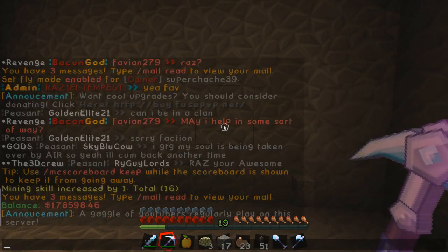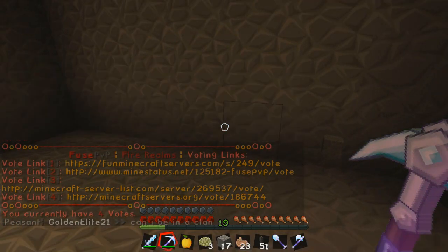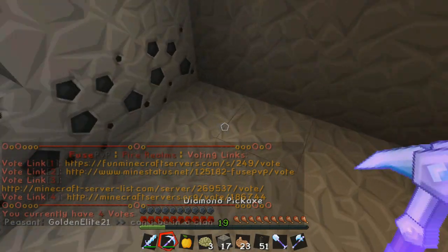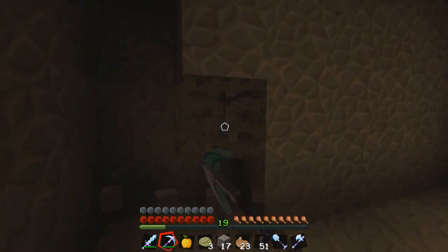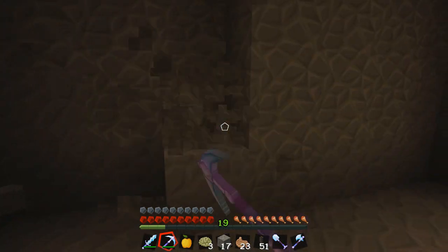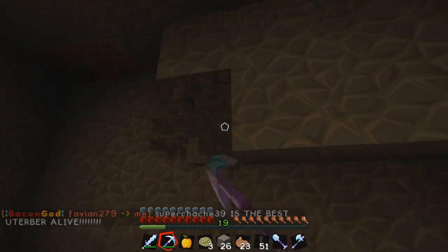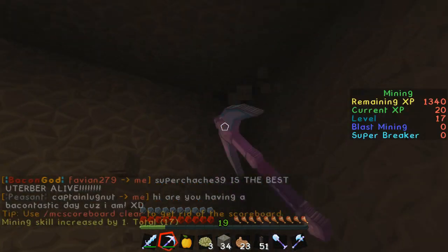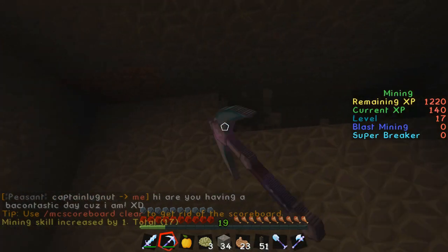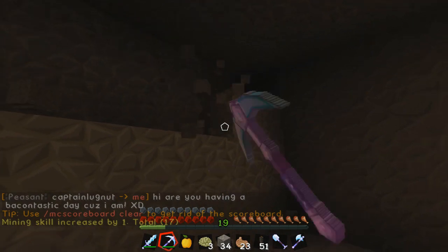People have been trolling me by voting for me on the vote site. They do /vote, click one of the links, go to the site, and put in my name — so it shows up in the server saying I voted even though it wasn't me. So I'm getting tons of free stuff from that, so thank you guys! We need to have a whole bunch of chests here and just stock this place up with tons of goodies so if you find it you can come down here and grab it all.